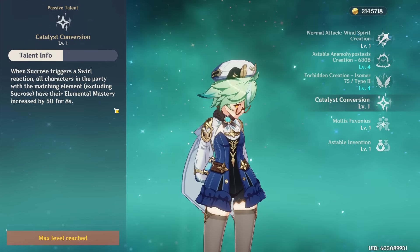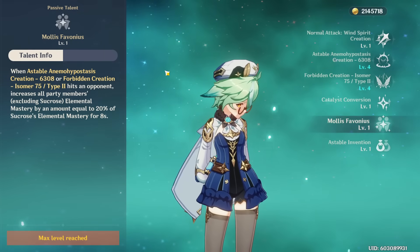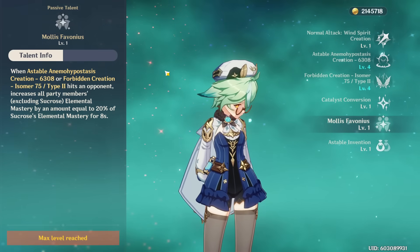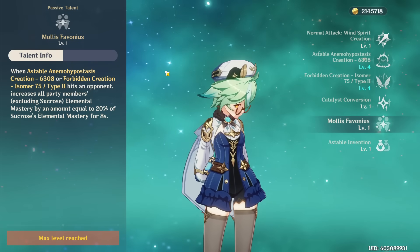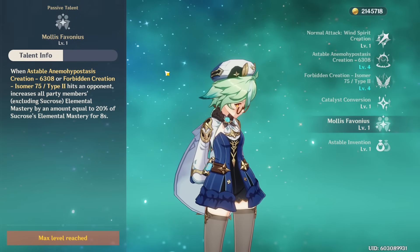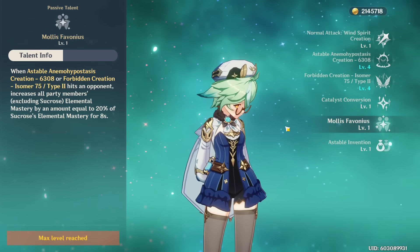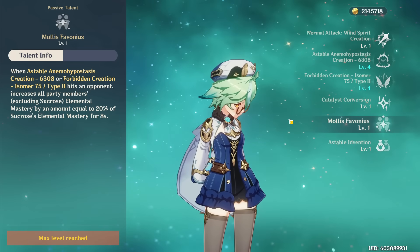Her first passive gives Elemental Mastery to whatever reaction she swirls — 50 of it for 8 seconds. Her second passive also gives even more Elemental Mastery to all of your party members when she uses any of her abilities, equal to 20% of her own Elemental Mastery. This is why stacking Elemental Mastery on her is so nice, and it's also part of the reason why she can be such a good low investment support.